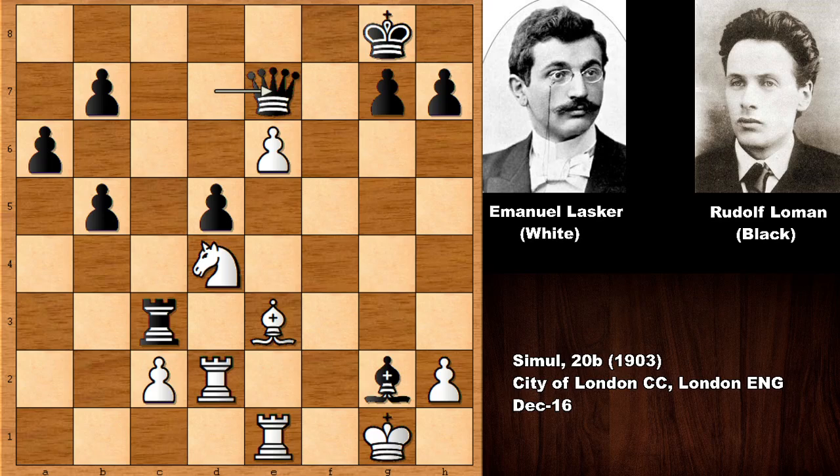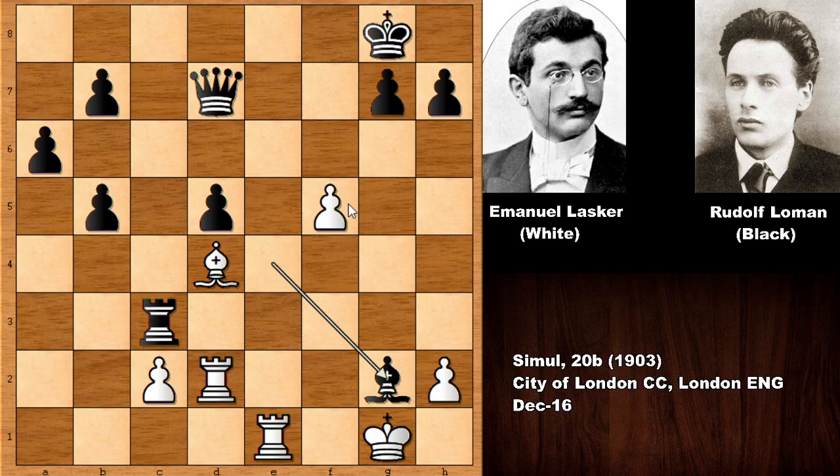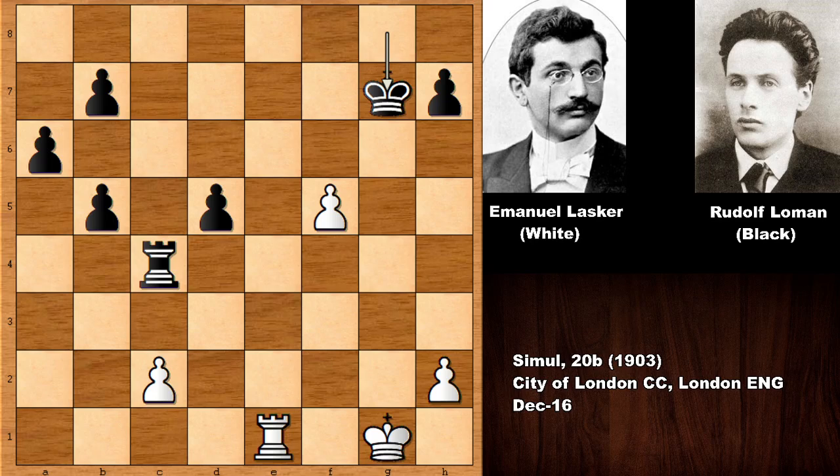After queen takes g2, bishop takes is not going to work because white has an in-between move, and after queen to e7 only then rook takes g2, with knight jumping in. The passed pawn becomes extremely dangerous. However, after queen takes g2, knight takes d4 should be the move — black doesn't have to capture the queen. After bishop takes d4, black can capture on g2 and there's no monster pawn in this variation.